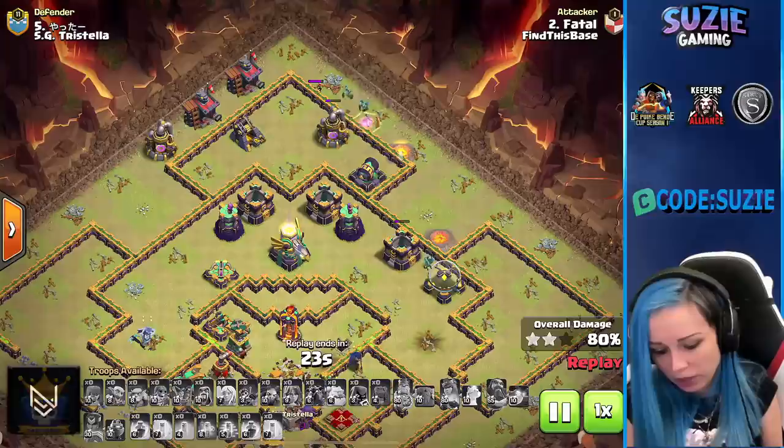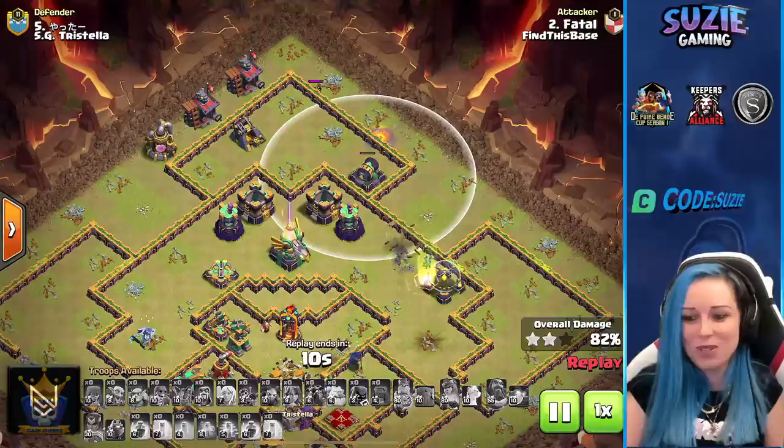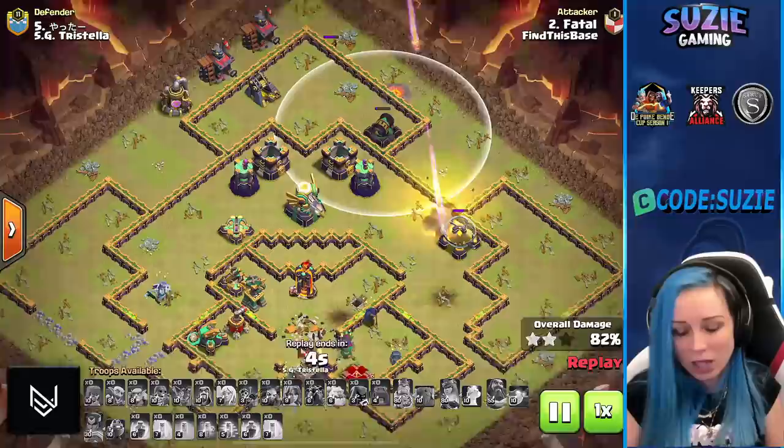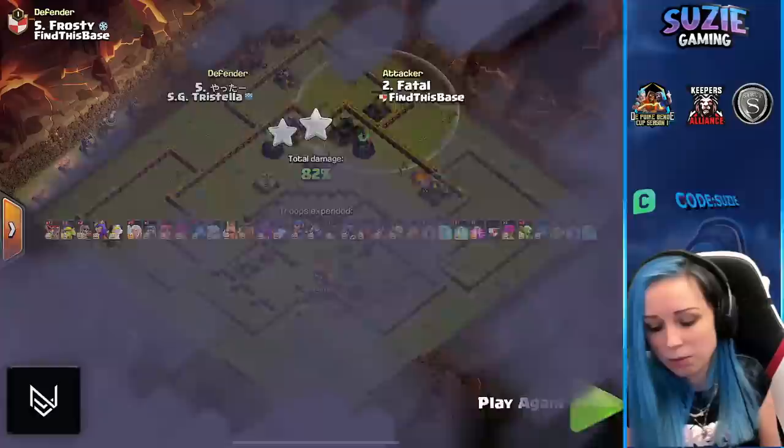Some issue with the queen — she lost her healers and was forced to use the ability, very tough to recover. But very nice try — 82% decent percent. HG Tristella right now has the lead against Find This Base.